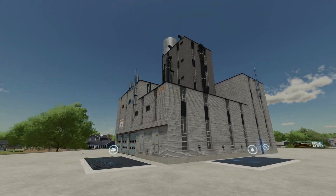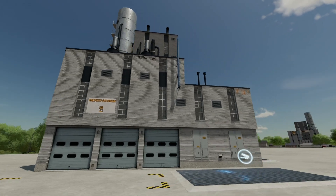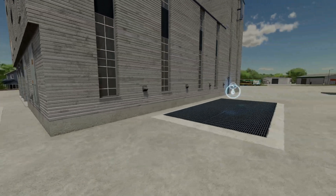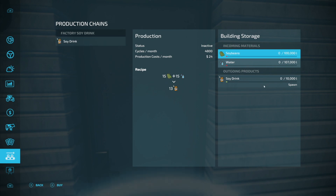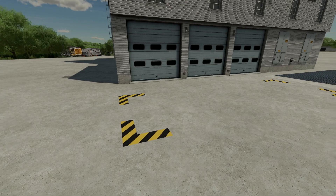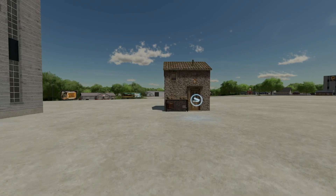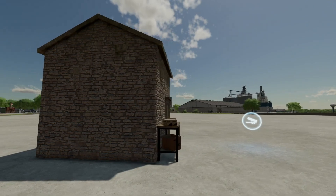Your last new mod for all platforms today is the Factory Soy Drink — a bottled soy beverage manufacturing plant. Bring bulk soybeans and water for the drink to be made and palletized. There's an input for soybeans and an input for water, and then a selling point for it as well. These can be found exactly where you'd expect — in Factories and Selling Points.